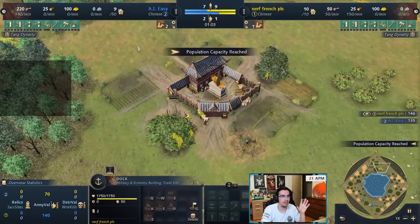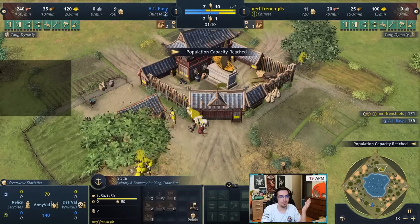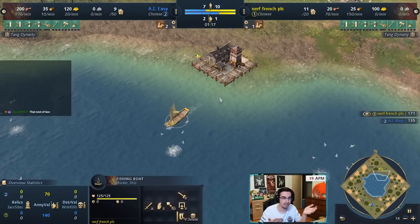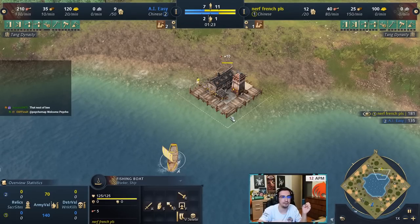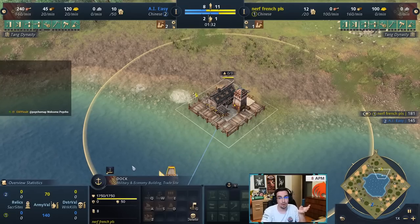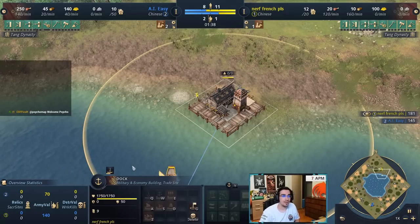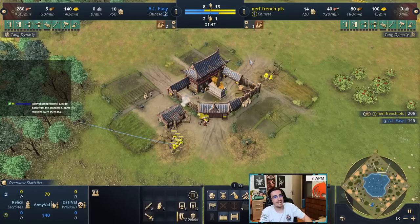This fishing ship is the fastest fishing ship out of any civilization, because you build the dock faster and skip the first house to get it. Another bonus that makes China good on water: docks work 20% faster, meaning fishing ships create 20% faster — more food economy — and military ships also produce 20% faster.